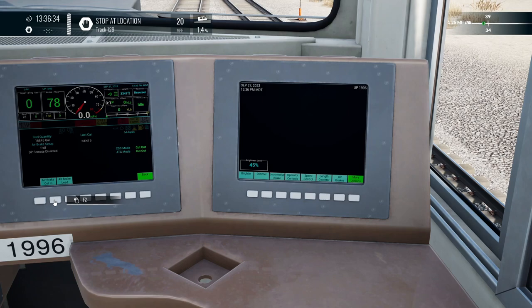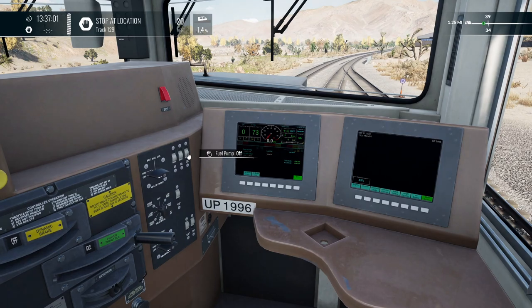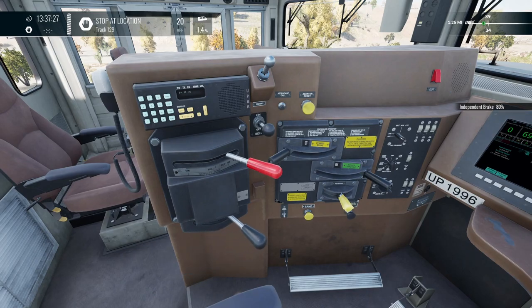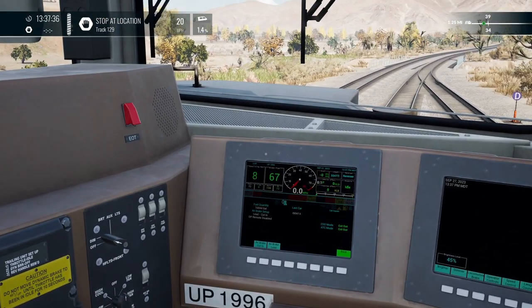All right, here we go with the air brake. Trail, lead cut — lead cut in. There's no save so I think we're good. I'm not using the ATC or any other mode, so I'm good to go. I'll make sure the generator's on and the headlights are dim. The first thing we need to do since we're all cut in is make sure we've got our locomotive brake on, then release the train brake so we can get the air brakes up through the whole system.